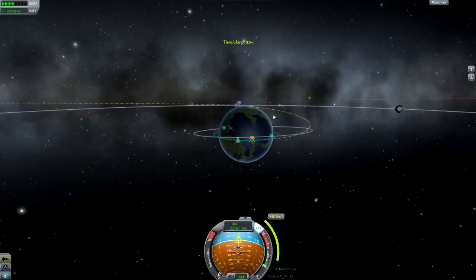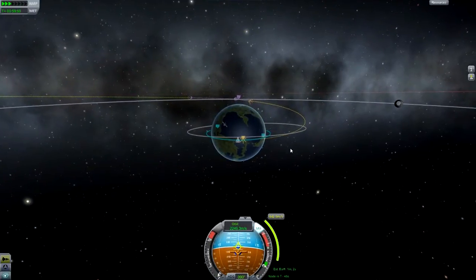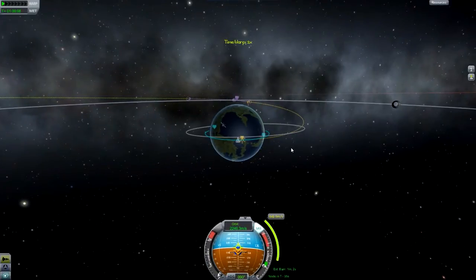It says the burn's going to take about a minute, so we need to burn about 30 seconds before we actually hit the manoeuvre node, so we can spread it out across the manoeuvre node, because that's the most accurate way to do things.